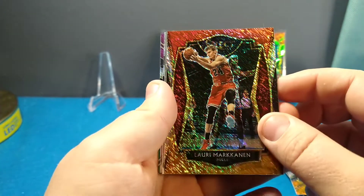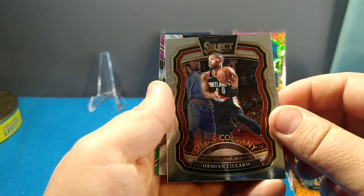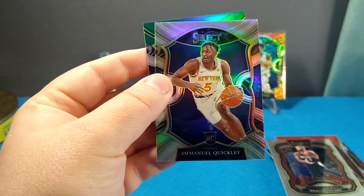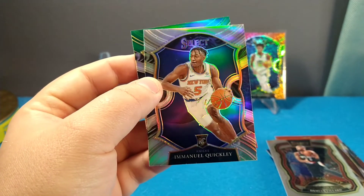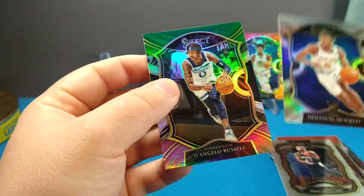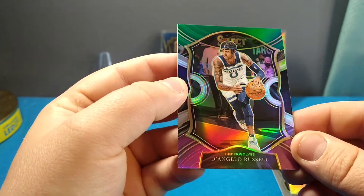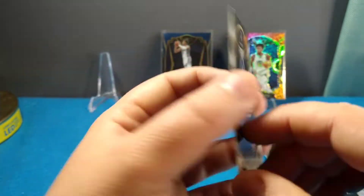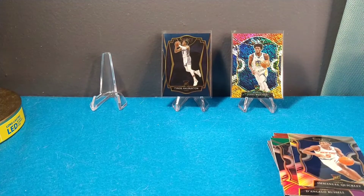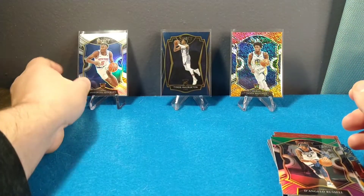Mackinen, Larry Nance Jr., Damian Lillard — some kind of insert, Select Company. We got a silver coming up and it is a rookie — Emmanuel Quickly. It's a rookie silver, nice and shiny, I'll take it. And this purple and green parallel — I'm not sure what it's called — D'Angelo Russell for the Timberwolves. Cool looking card. I'll throw him back there as a hit because he's silver.